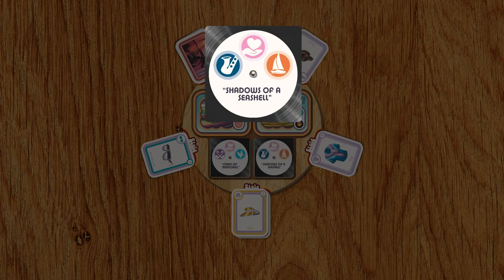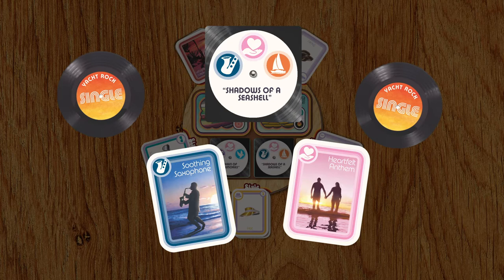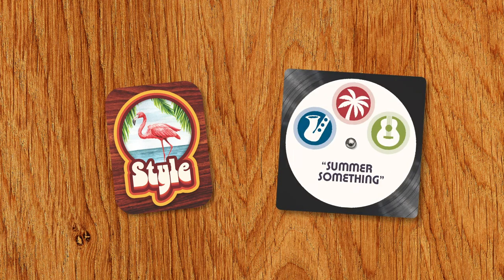To record a single with another player, pick a player that wishes to collaborate with you. You both must discard a unique musical style card that matches one of the attributes on a single card. Both players take a single token and score three points. After drawing cards and optionally selling style cards or recording a single, play proceeds clockwise.